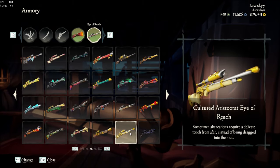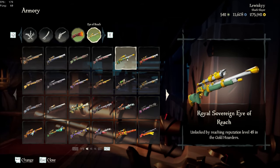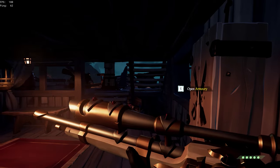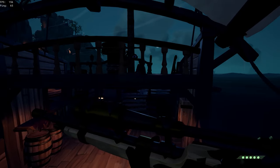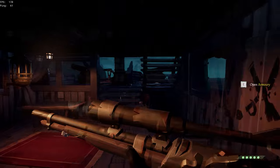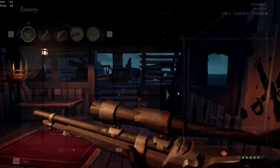The Kraken and the Inky Kraken snipers are also very similar in design — a little bit more chunky, but very streamlined. This is what I used before I got any of the legendary Sea Dog weapons. And lastly, something to mention is any of the Aristocrat, Cultured Aristocrat, Mercenary, or Obsidian Eye of Reach variants — they're all reskins of the same model. They're very streamlined and skinny. The Silent Barnacle one is what I currently use. They're all very good.